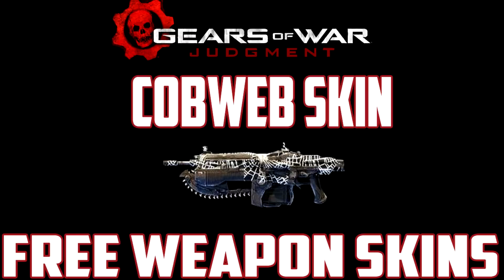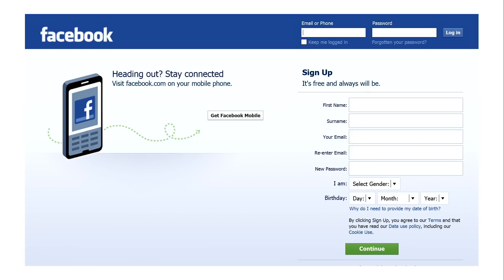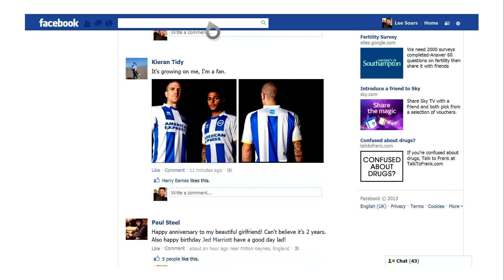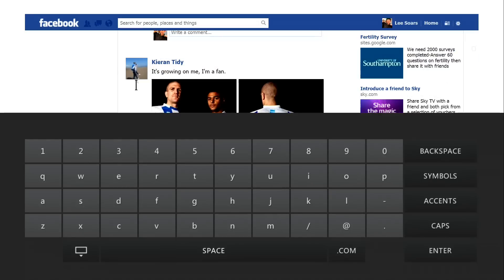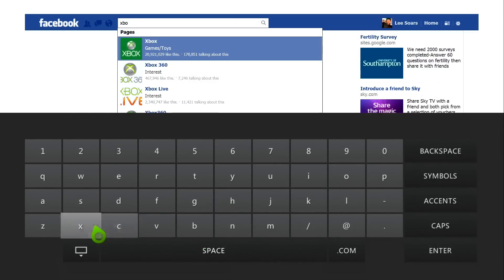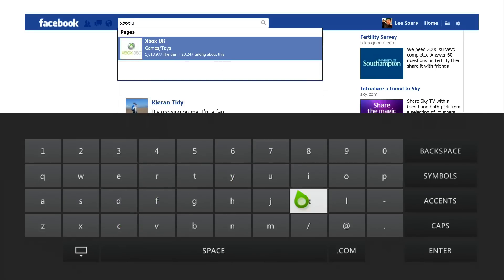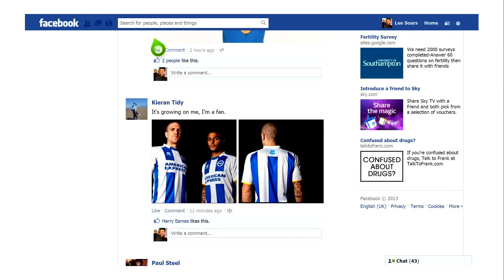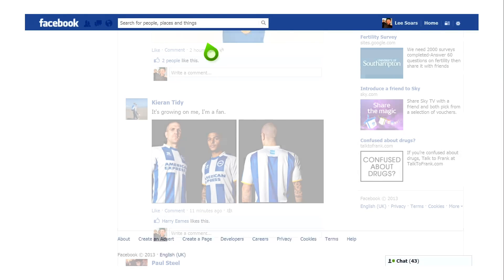The next skin is the cobweb skin — it's kind of like a spider web skin. This one involves Facebook. Go to Facebook, log into your account, click on the search bar at the top, type in 'Xbox UK,' and it's like an official Xbox page on Facebook. What you've got to do is just like the page using the link in the top right.